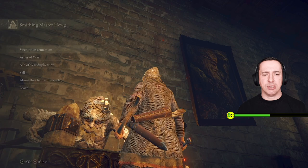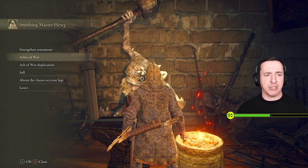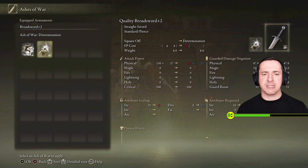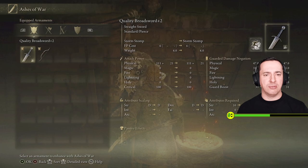So we can look at these different ashes of war that we've got. We've got the stomp and the determination, so we can flick these around if we want, just to have a different look or special power. I might go with the storm stomp quality there. And that is done. So we've now got a quality sword - whether that was a good idea or not, I don't know.